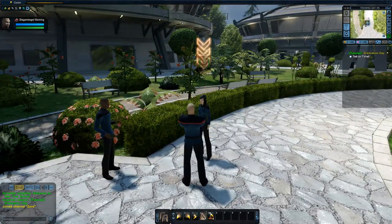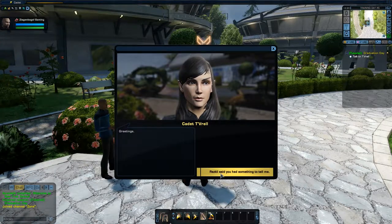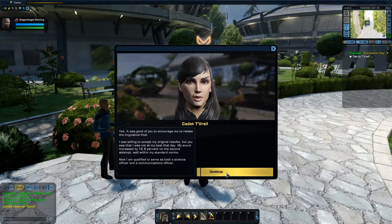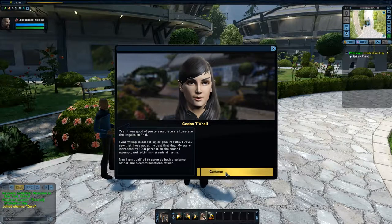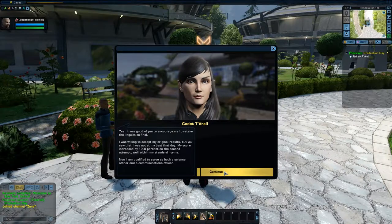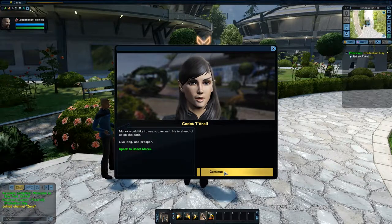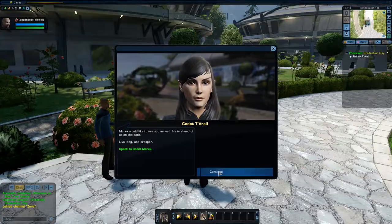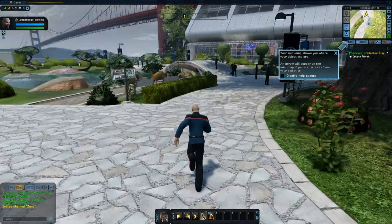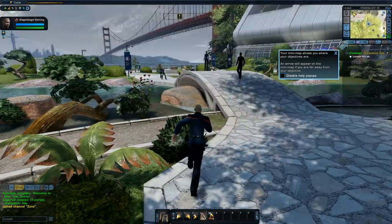Let's talk to this cadet. 'Brazkil said you had something to tell me.' 'It was good of you to encourage me to retake the linguistics final. I was willing to accept my original results but you saw I was not at my best. My score increased by 12.8 percent on the second attempt, well within my standard norms. I am now qualified to serve as both a science officer and a communications officer. Morick would like to see you as well — live long and prosper.' Your minimap shows you where your objectives are.